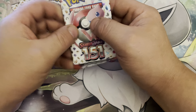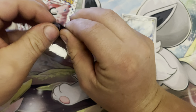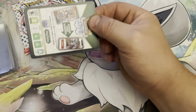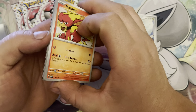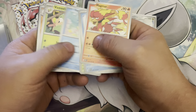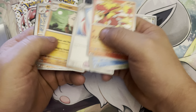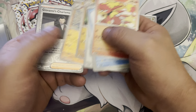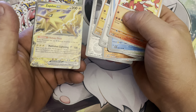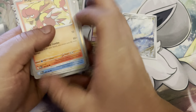Pack number three — come on, we can do a little bit better than this. Magmar, Shellder, Bellsprout, Horsea, Victory Bell, Air Balloon, Primeape, Marowak, Giovanni's Charisma, and Articuno EX. Pretty cool — nice playable card there, out of Metal Energy.